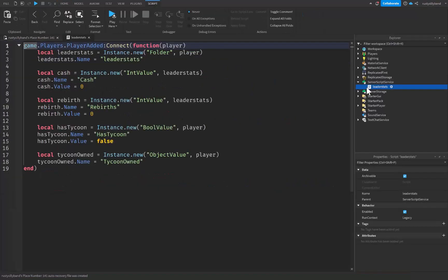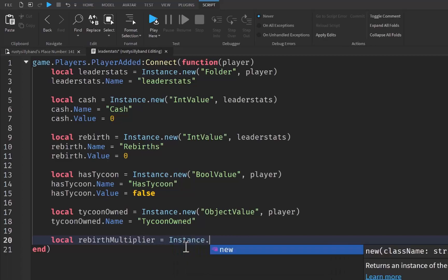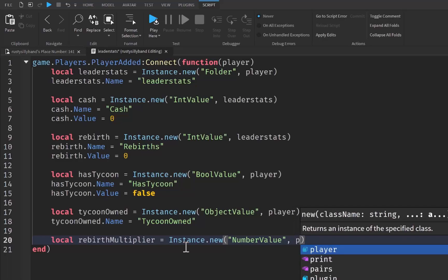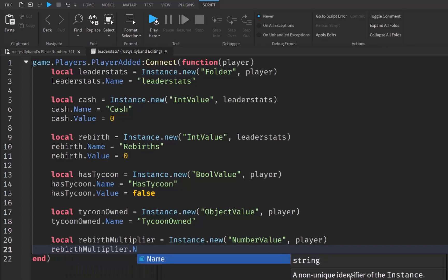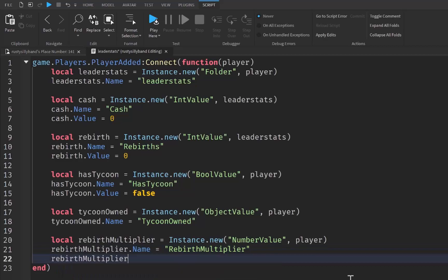First, let's go into Server Script Service, open that up, and then open up our leader stats script. We're going to create a brand new value — we'll say local rebirthMultiplier will be equal to Instance.new, and this is going to be a NumberValue that we parent to the actual player. Then we set rebirthMultiplier.Name equal to 'RebirthMultiplier' and rebirthMultiplier.Value equal to zero for now, since we'll change that later. Now we can close the leader stats script.